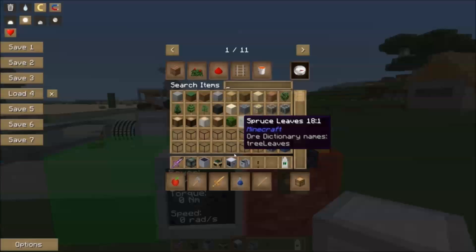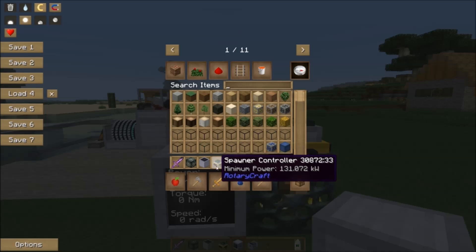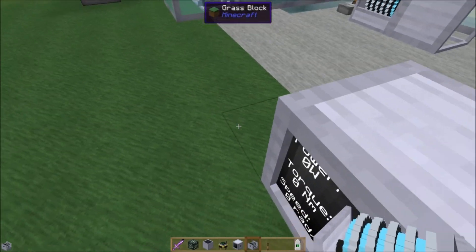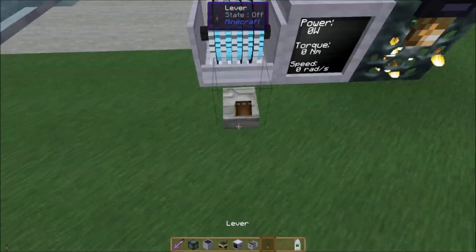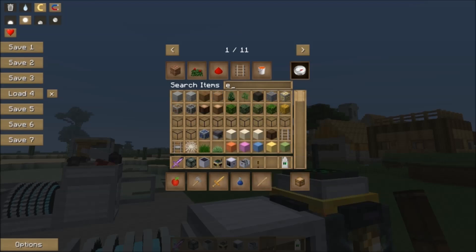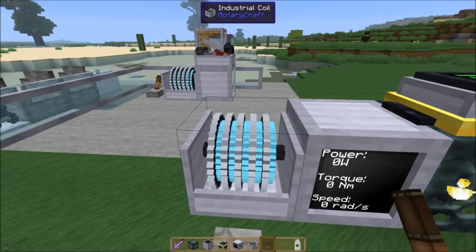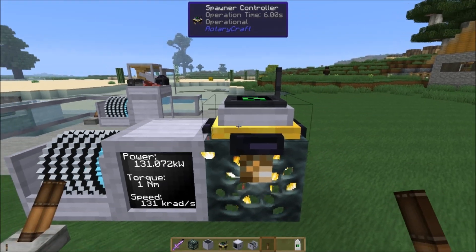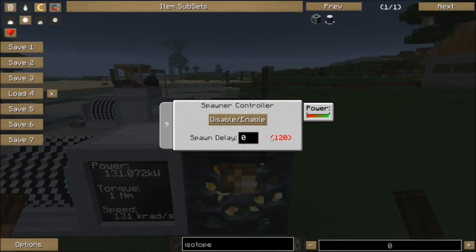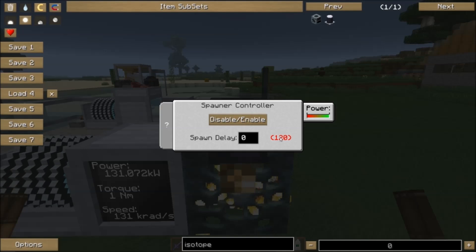The spawner controller has no minimum torque or speed requirement. It simply requires 131,072 kilowatts. That's the output of two gas engines, half the output of a performance engine, a quarter of the output of a maxed-out hydrokinetic engine — all kinds of things you can use to get that power. It's not very difficult. I'm going to type in 131.072 and give it one newton meter. The interface has a button, a place to type a number, and a red number over here.